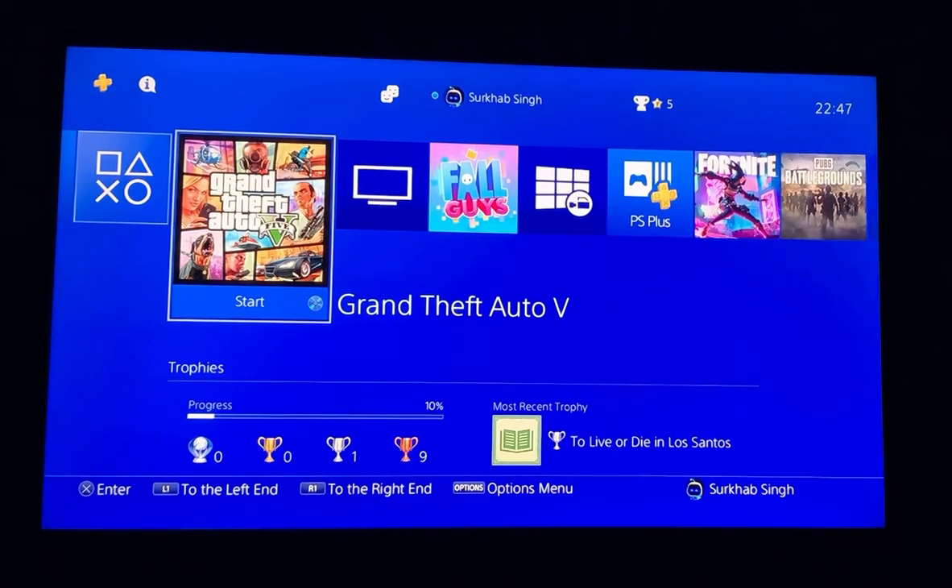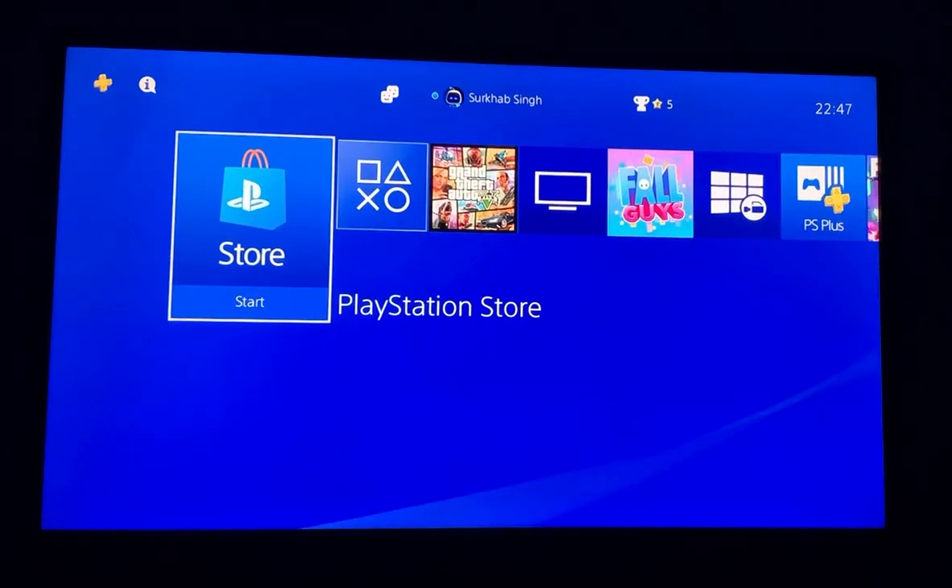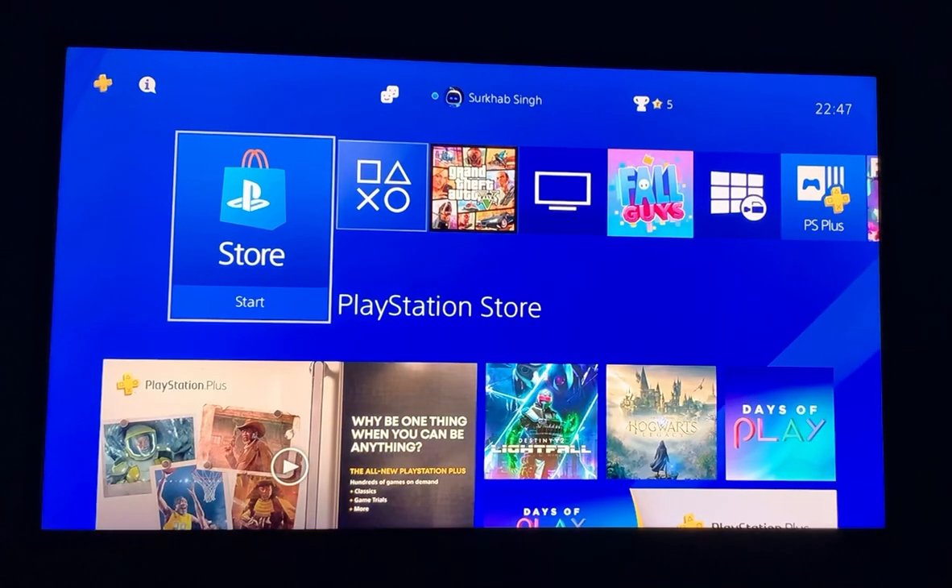Hi guys, today I'm going to show you how to download free games on PS4. So let's get started. First of all, we go to the left side and press X on the PlayStation Store.